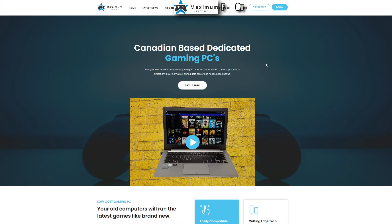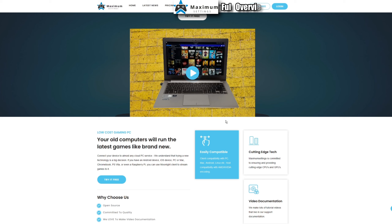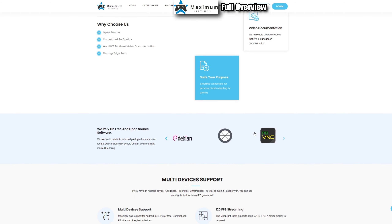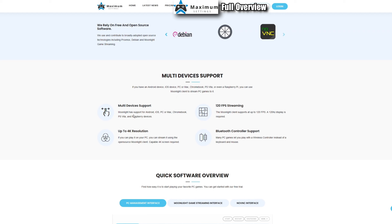Here we are on the Maximum Settings main website. This is a Canadian-based dedicated gaming PC service currently in beta. Your old computers will run the latest games — connect any of your devices such as Android, iOS, PC, Mac, Chromebook, PS Vita, and even a Raspberry Pi. You can use the Moonlight client to stream games. They advertise cutting-edge CPUs and GPUs — some of the best I've used for a cloud PC service.